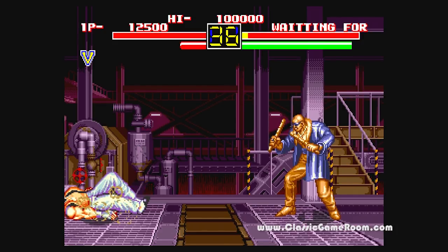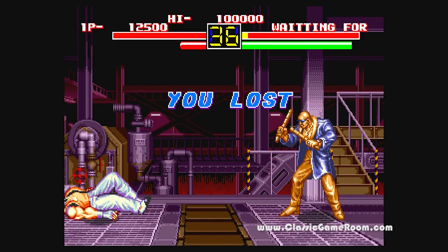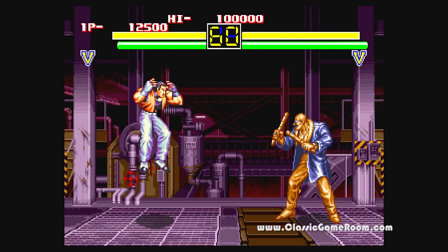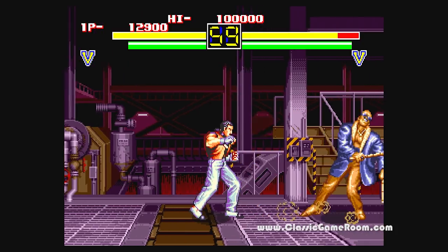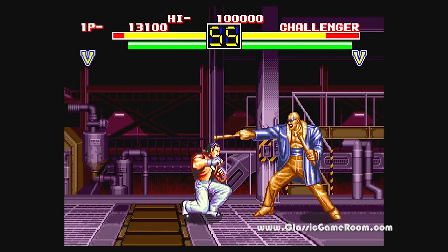As you're beating the crap out of your opponent, you may notice there's a spirit bar, which is the green bar under your health. The spirit bar is depleted when you pull off special moves, and I think there's a super special move, but like most of these games I could never figure it out.